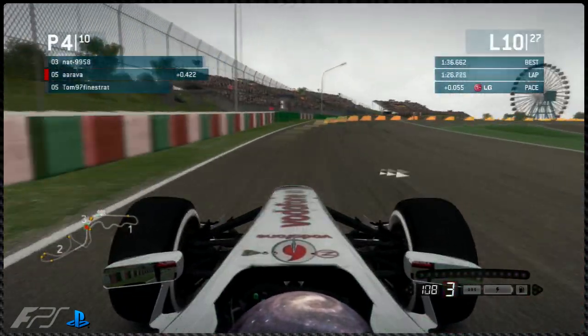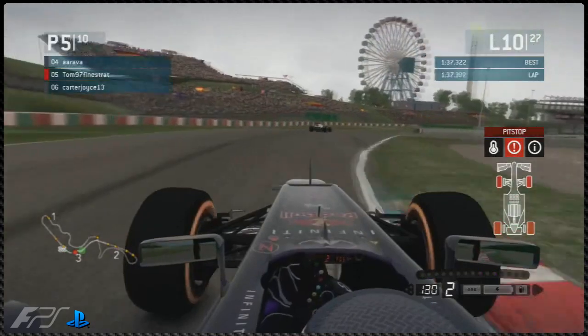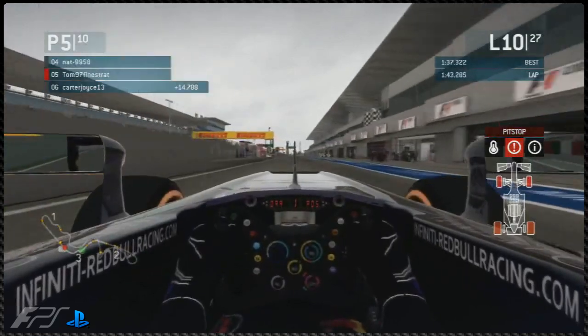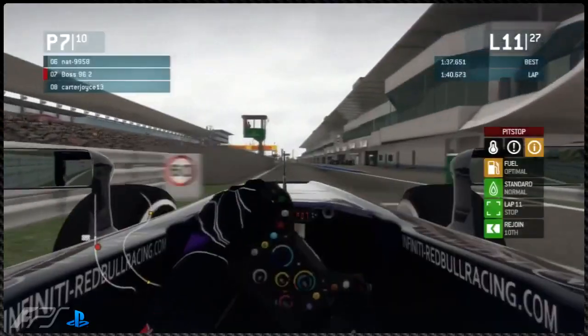Onto lap ten, Arava is going to make a move around the outside of Tom — a nice move. Tom has to yield because those tyres are really worn. As expected, Tom comes in for the pit stop for option tyres on lap ten. He had been struggling from lap six onwards. Tom will want to continue on, and the forecast for rain was around lap 15 to lap 16 maybe.